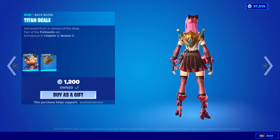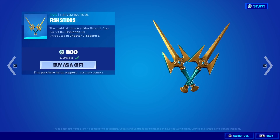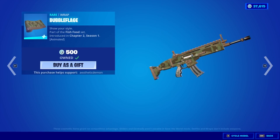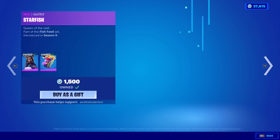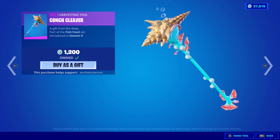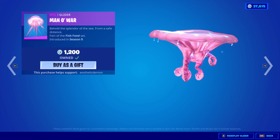Atlantean Fishstick with the back bling Titan Scale and the Fish Sticks. The Trigger Fish is also back with the back bling Coral Commandos. The Bubble Flodge Wrap is also back. Starfish is back with the back bling Anemone, the Conch Cleaver, and the Manowar Glider.